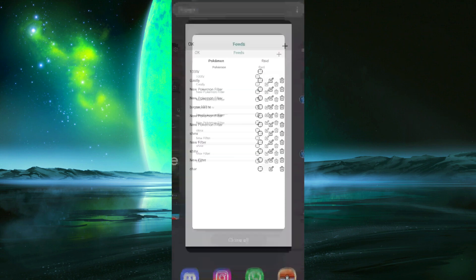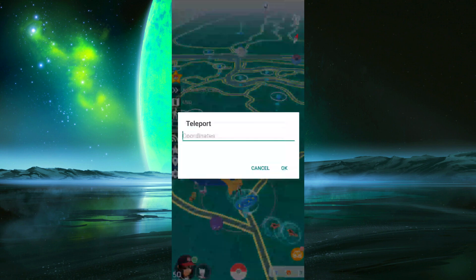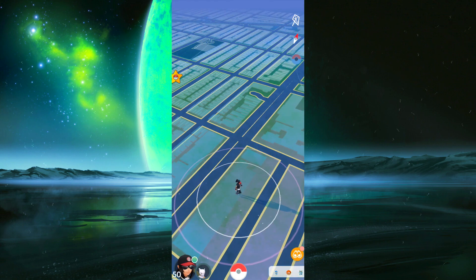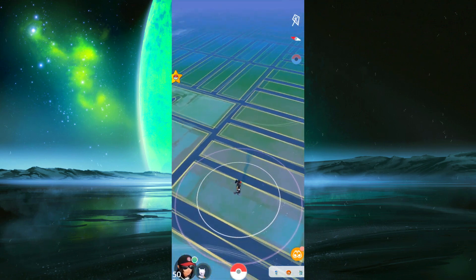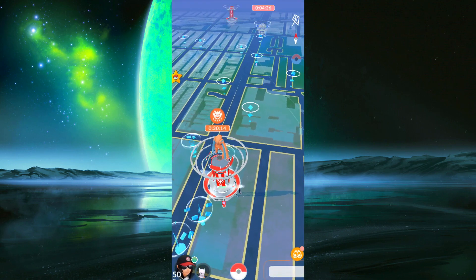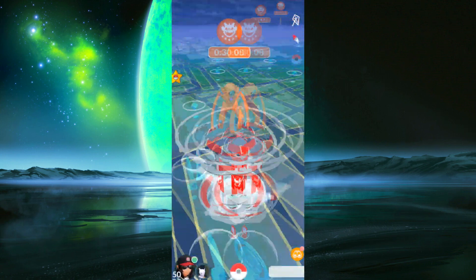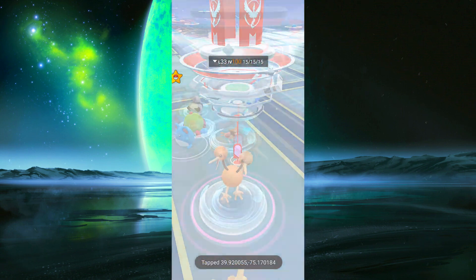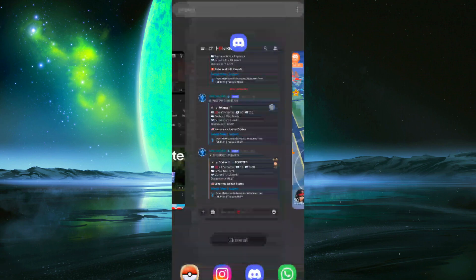You simply copy the text from the channel and paste it into PG Sharp — you can do this on the free version. Go to the teleport field, paste it in, and you'll teleport to the Pokémon that was listed. Here you go — a 100 IV Doduo, as expected from the Discord.